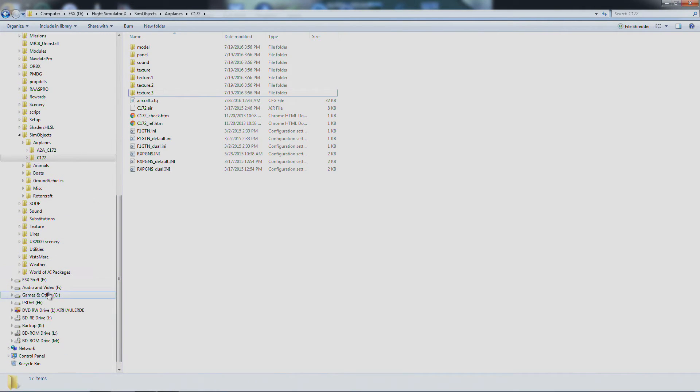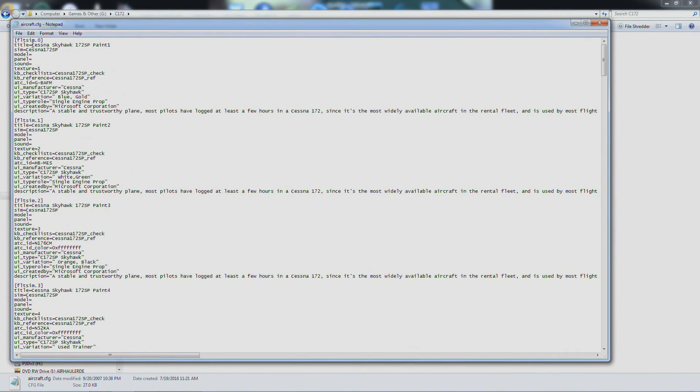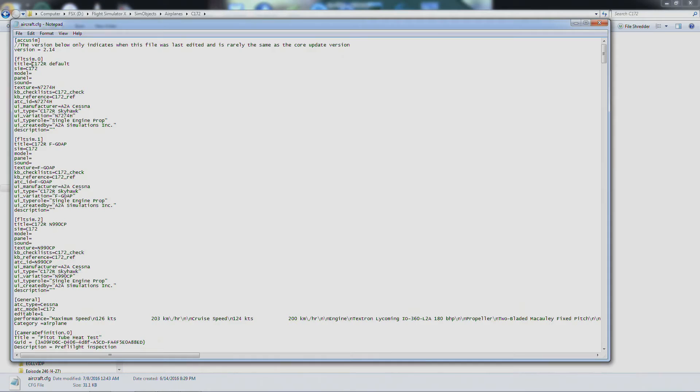Now come to wherever you backed up the default Cessna 172, and we're going to open up the config file. If you don't know how, just right click it and go to Open With, and open it with Notepad. Now under flight sim 0, you'll see title equals — just highlight 'Cessna Skyhawk 172 SP Paint 1', since that's the one I'm using, right click and hit Copy, and get out of that. Now go back over to where the default Cessna 172 was that you've copied the A-to-A over to, and open up that config file.